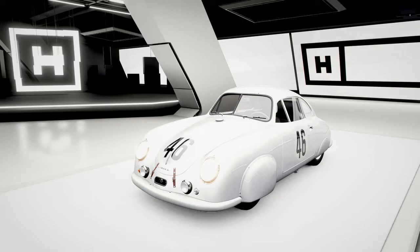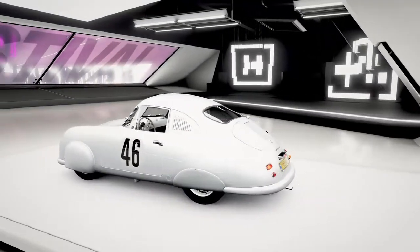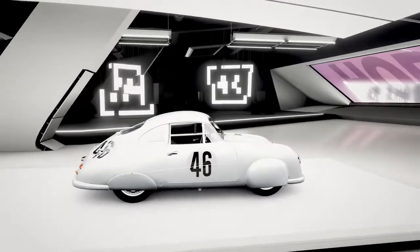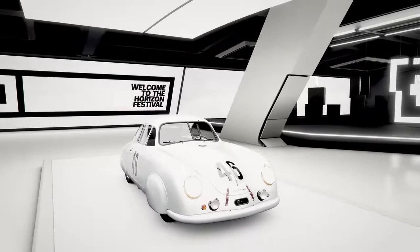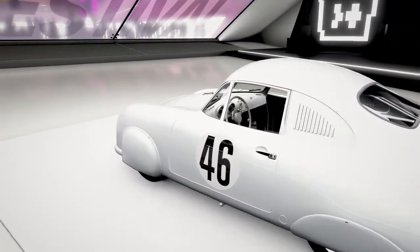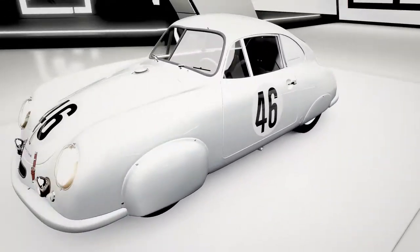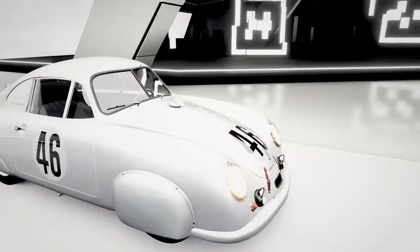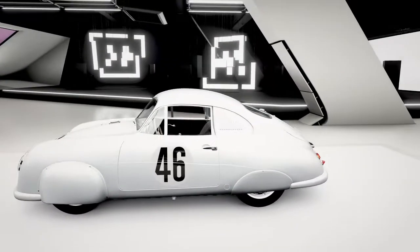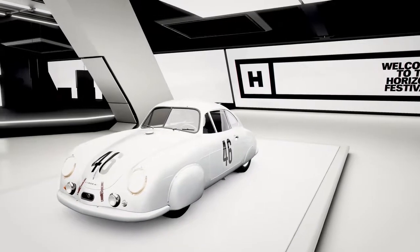Here's the 1951 Porsche 356 SL — what you get for completing 50% of the Spring festival playlist. I haven't driven it yet. Jay Leno has a video on it, so I'm definitely going to check that out. It's a very unique looking car with bubble-esque features common in the 50s. I think it looks really nice, and I love the stock white paint job — it brings out the lines really well.